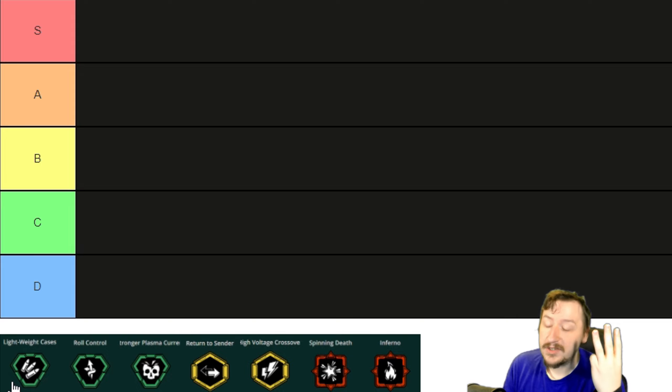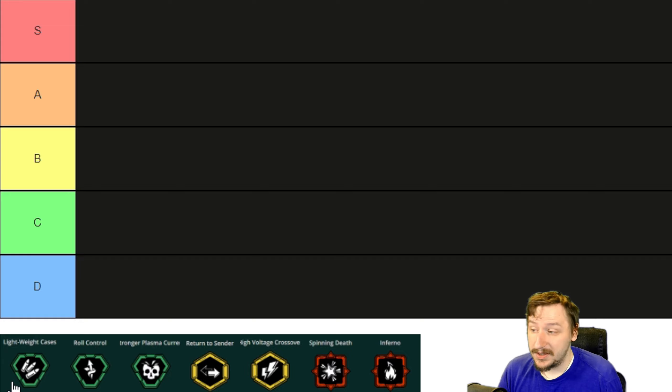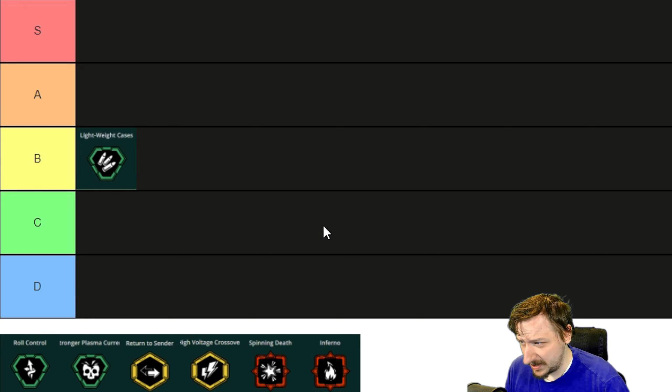Lightweight Cases gives you three more maximum ammo and knocks off 0.2 seconds from your reload time. Faster reloads is always a good thing, more ammo is always a good thing. This one is pretty good — it's not entirely necessary with the Breach Cutter I found. It is kind of fun to run full ammo with the Breach Cutter and get, I think, 21 rounds in total. The base Breach Cutter is already one of the strongest weapons in the game, so throwing this on it just makes it that much better. I'm probably going to put this one into B tier.